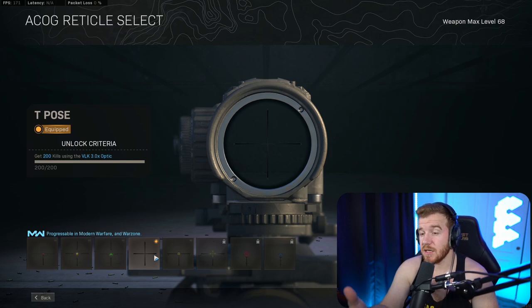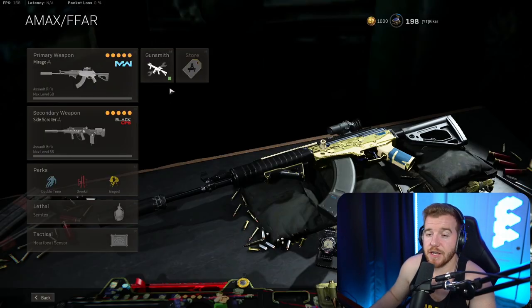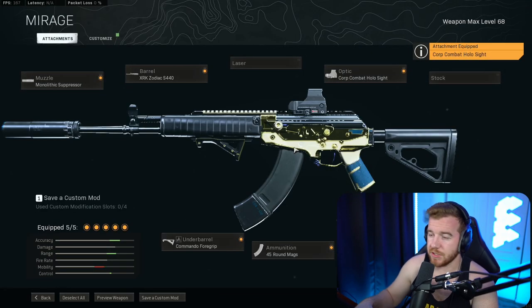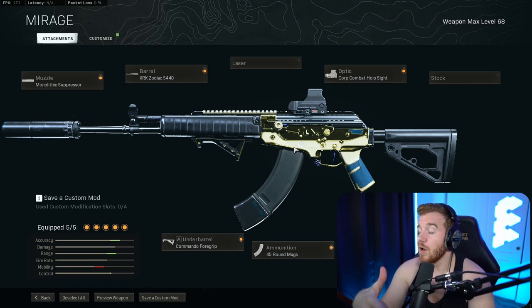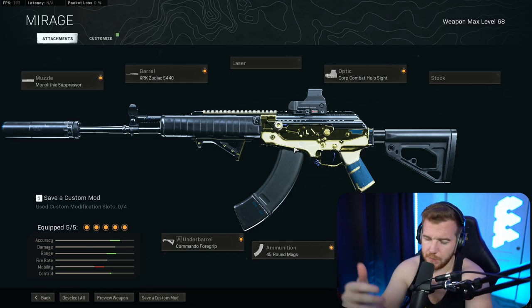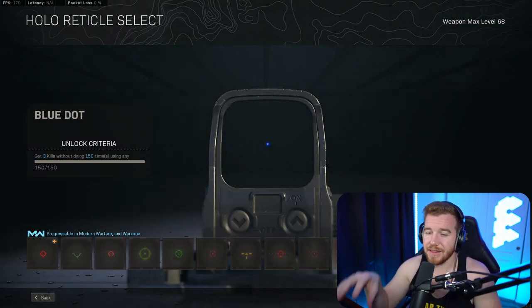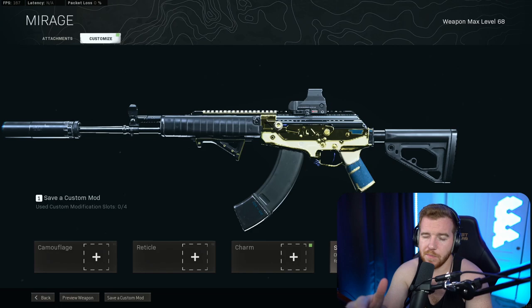Now we'll compare the VLK to the Corpolo sight. The Corpolo is better on most guns if you're really aggressive, pushing people constantly in short to medium range fights. You throw that blue dot on it and this thing really shows greatness at medium range. The VLK scope is much easier to be high-precision at medium to long range, along with head glitches.